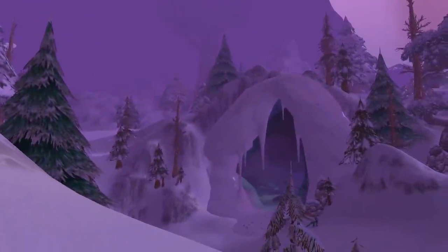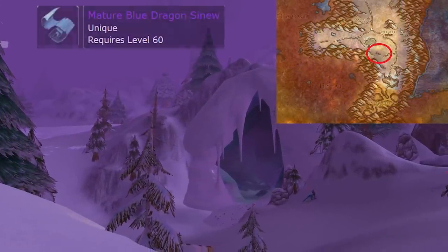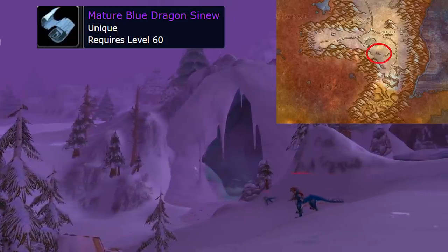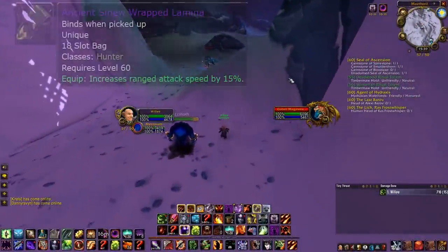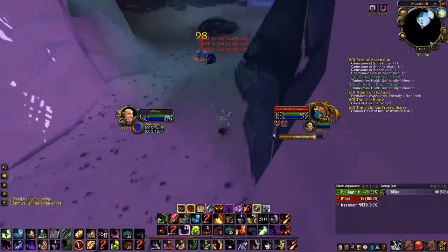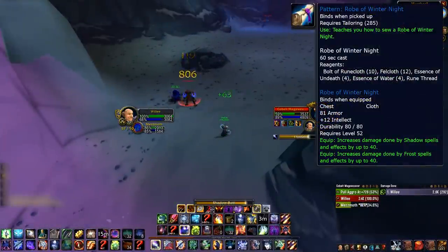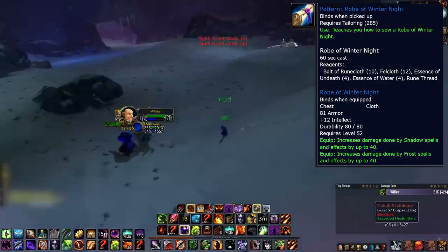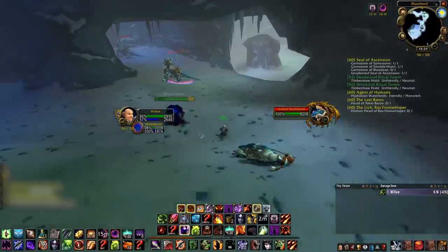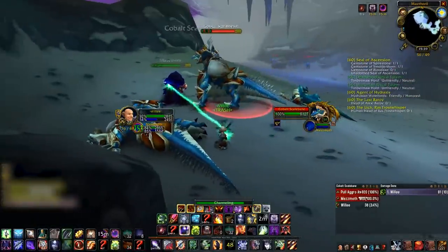The second RNG farming spot I like is Maz'Thoril, which also just happens to be in Winterspring. This is for the Mature Blue Dragon Sinew, used as part of the quest for the best fun to quiver in the game. On my server these go for around 300 to 400 gold. They're a 0.5% drop chance from the Cobalt Wormkins, Scalebane, or Mageweavers. You can also get a tailoring pattern for the Robe of Winter Night from the Mageweavers at around a 2% drop chance — it's bind on pickup and is very powerful for a number of classes, specifically Warlock, Shadow Priests, and Frost Mages. So you can double-dip here as a tailor, which is pretty cool.